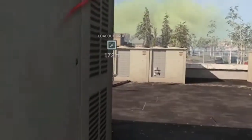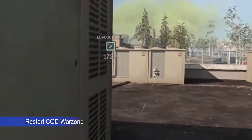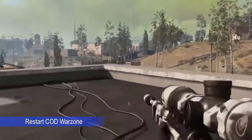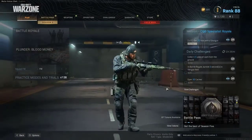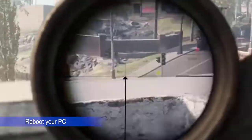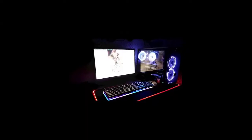One of the simplest ways to fix dev error 6034 is to restart your Modern Warfare game. Just close the game normally, load it again, and see if restarting is a good fix. Sometimes error codes are fixed by doing this simple troubleshooting step.